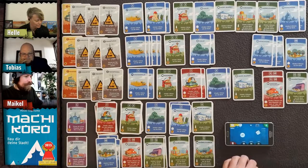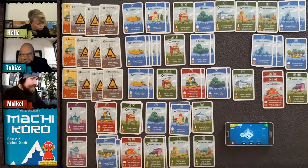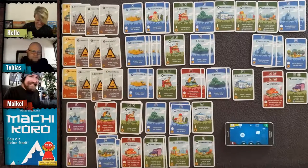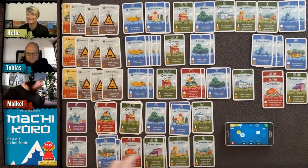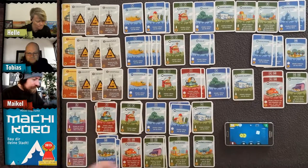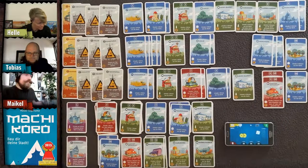My turn — staying on one die. I roll a two: one coin for me and two for Helle. I'm going for the apple plantation for three coins, since Helle is throwing high numbers and I need this card.